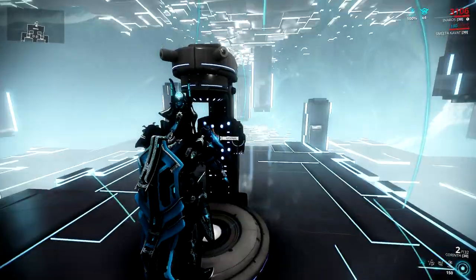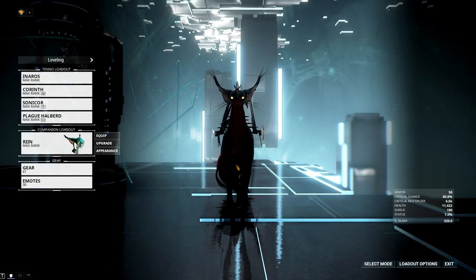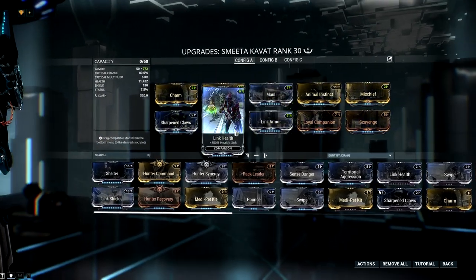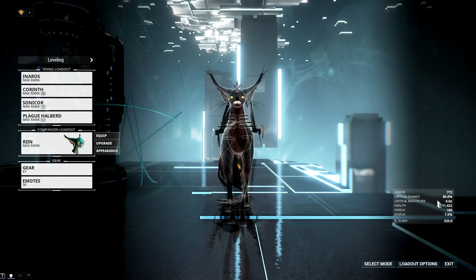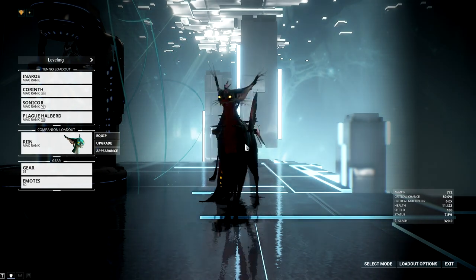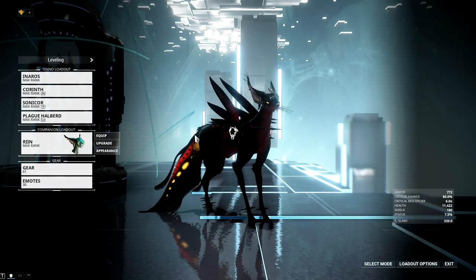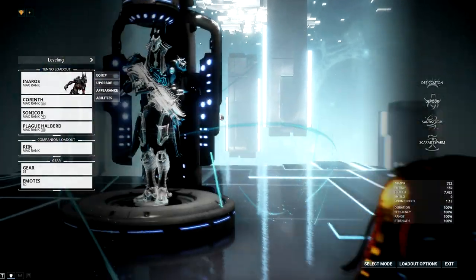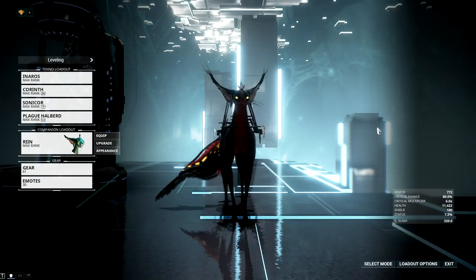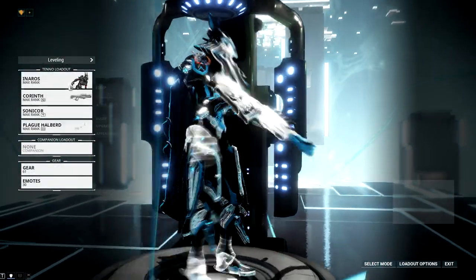One final thing before I go: if you're a fan of using cats or dogs, this build is awesome for that. Let me put on Link Armor — with Link Armor and Link Health, yeah, 772 armor and 11,422 health. I'm sure one of the dogs probably has better base stats so it would benefit more. Bring your crit cat and let it jack up your crits, and your companion won't need to be revived every two seconds. Pretty awesome.